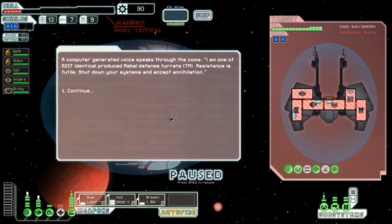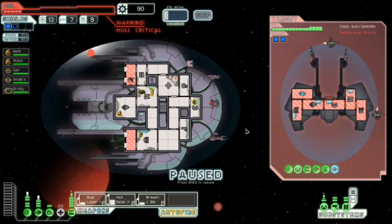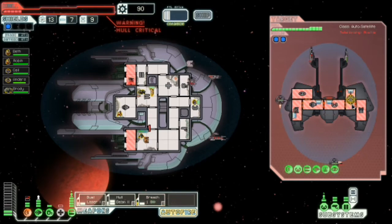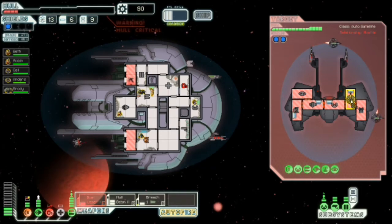I am one of the 5,237 identical produced rebel defence turrets — trademark. Resistance is futile, shut down your systems and accept annihilation. Oh fuck. And that's a missile drone. It doesn't do actual damage. That's a two shot, that's a one shot. Our shield's down — dangerous. We're going to need to take out those weapons because we might just die here. I don't want to die — we've only just started this part of the run.